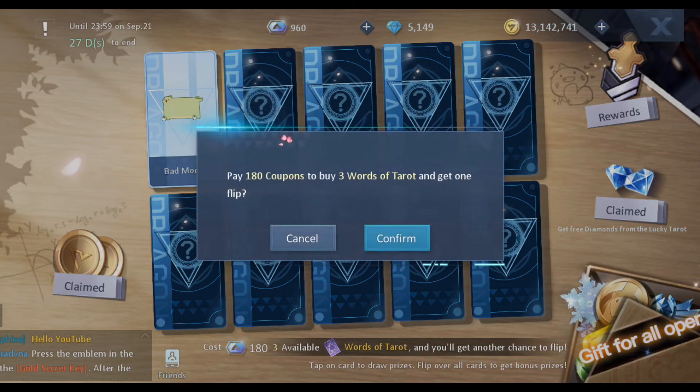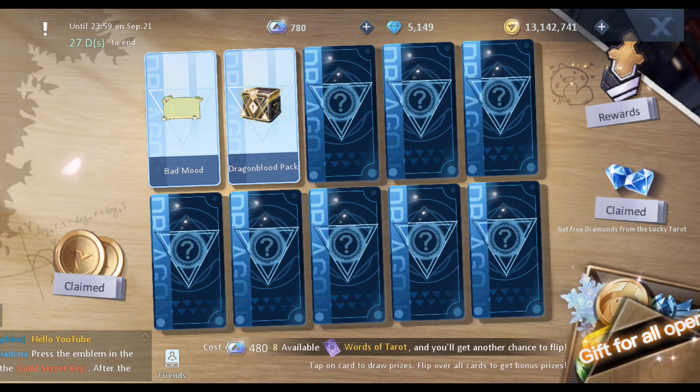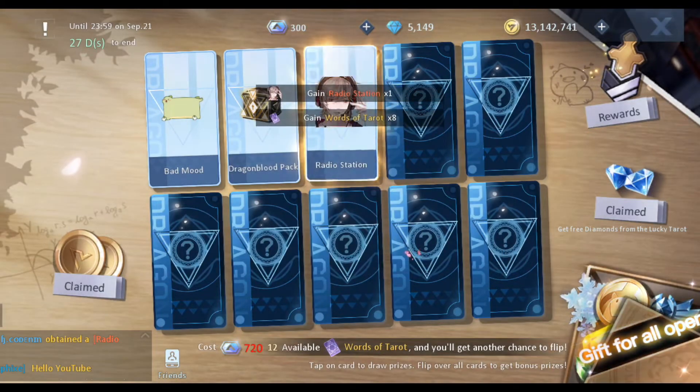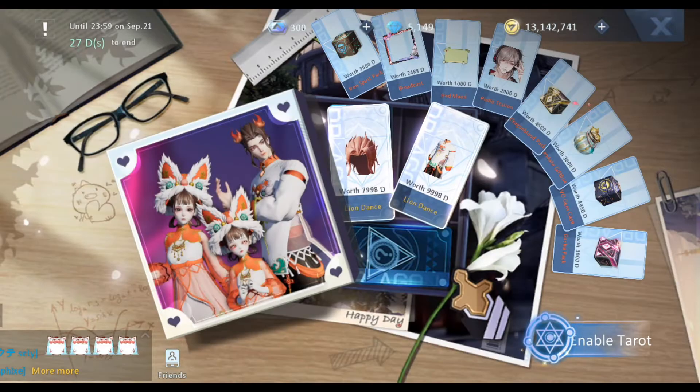The next one is 180, so in total it's going to be 240 when you open this — we got dragon blood, not bad. For the third box it's going to be 480, so all in all opening the third box would cost 720 total. We got the avatar.